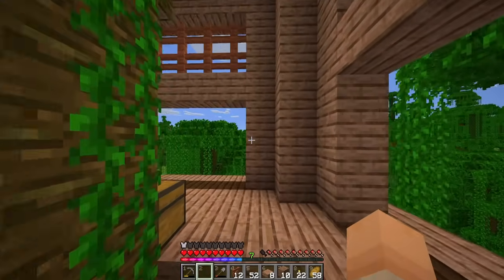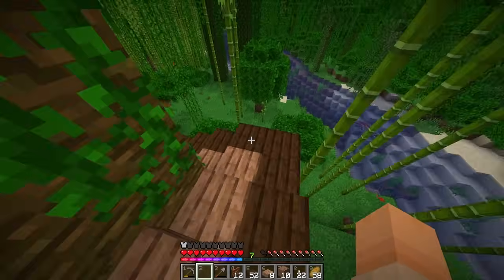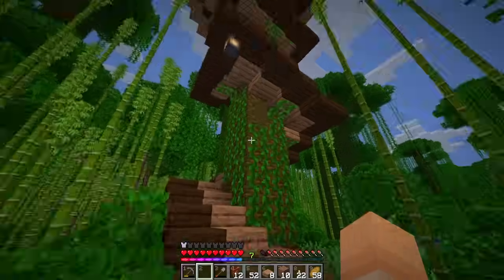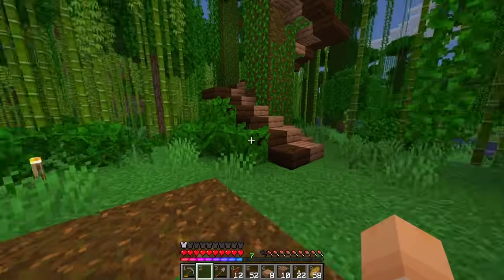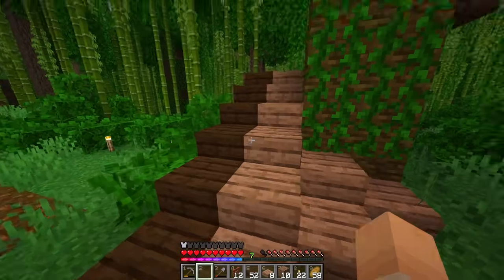And if we go all the way down here, this is what the staircase looks like going down the tree. I really like it a lot — it doesn't take me long to get up, plus I added some lanterns to light everything up because, you know, creepers and stuff.